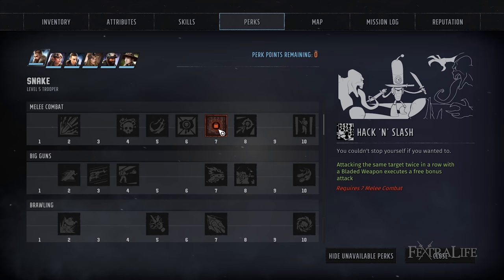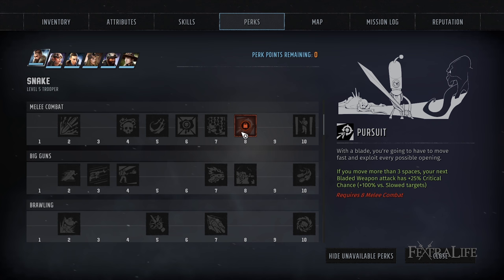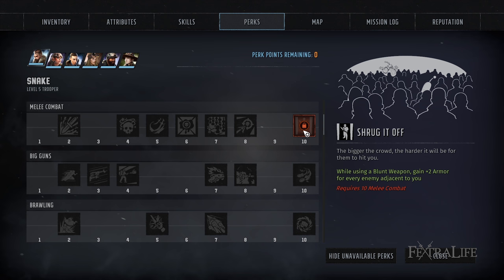Pursuit makes your next bladed weapon attack have a 25% critical chance, plus 100% versus slow targets. You move a lot as a melee character, so a 25% critical chance increase is huge, and your ranged characters can slow targets first. Shrug it Off gives plus two armor for each nearby enemy, but ideally you're not going to run into a group of enemies in melee — if they're grouped up you'd rather throw explosives at them. So I think this perk is a little bit overrated.